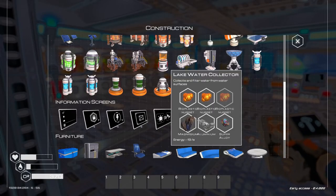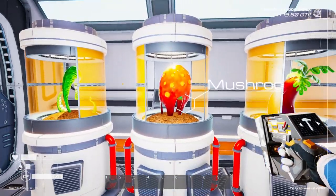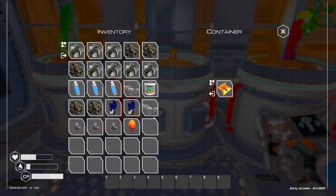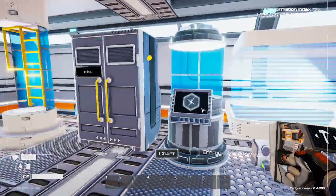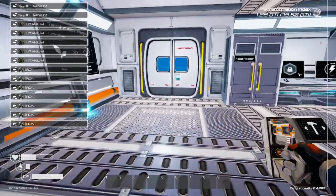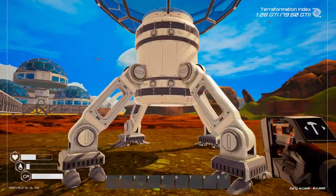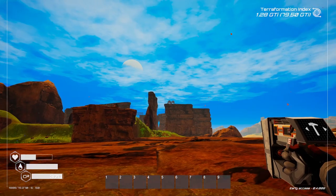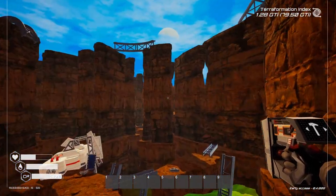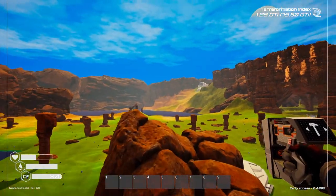I'd like to put down the water collector but I haven't got quite enough bioplastic. I planted a mushroom so that should give us enough bioplastic now. I might need to go check — let's head back to the other base because I think there's a mushroom growing over there. Then we'll get that water collector down. Let's fly through here.